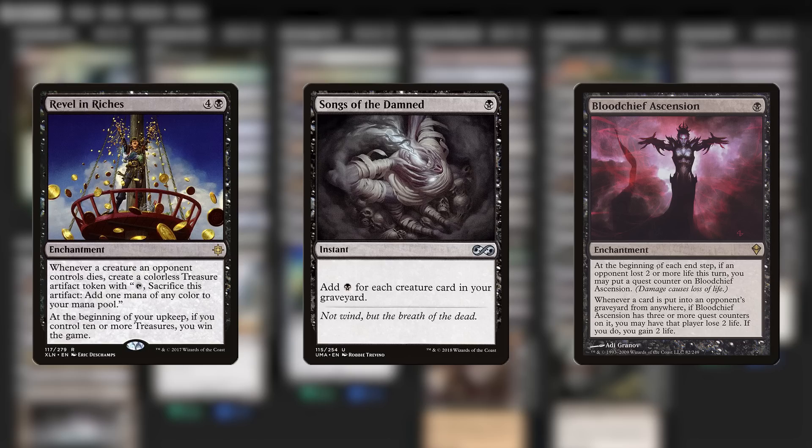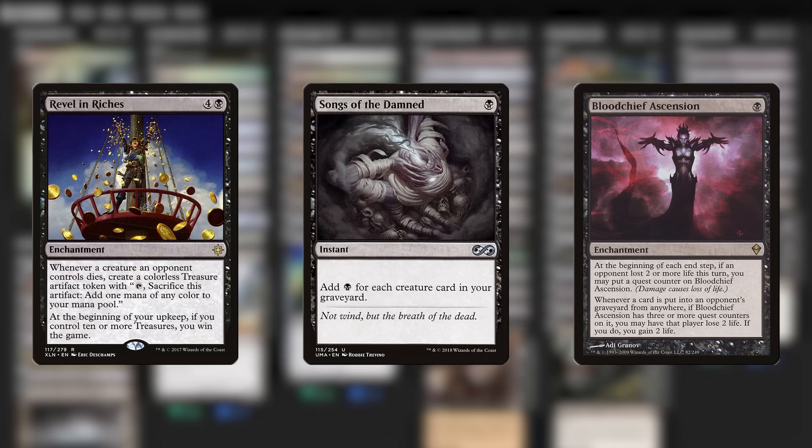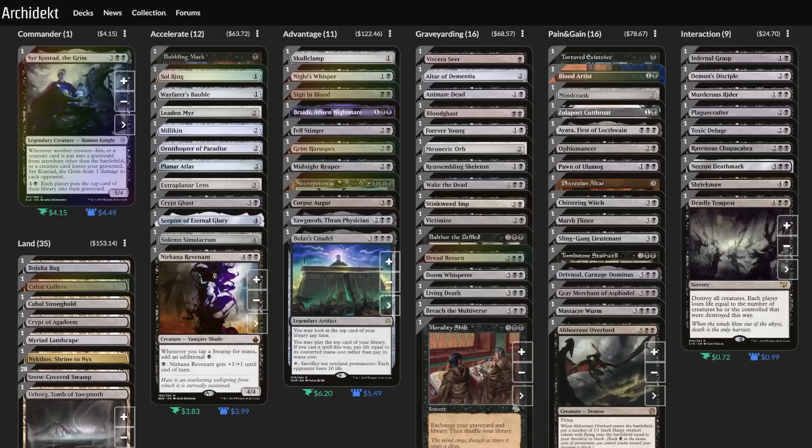Those spells might be cool, but just the presence of a creature card in that slot would have had massive ripple effects on the rest of the deck. So I did another overhaul on the list — the version you're seeing now — because the creatures I already had were not able to carry the weight of the strategy all on their own. What I needed was more fodder.